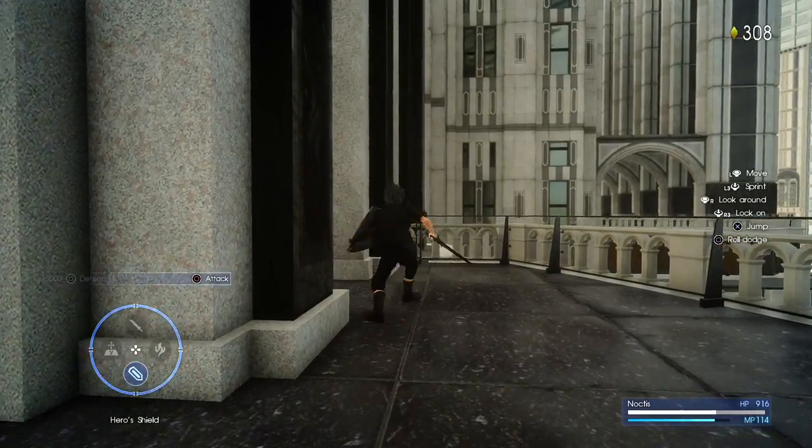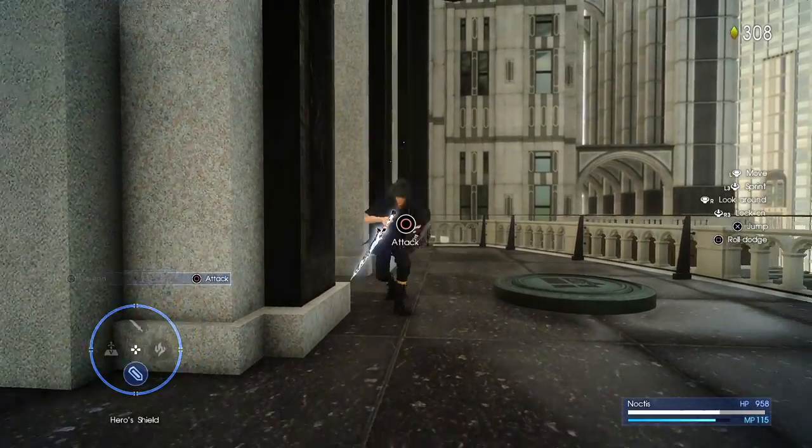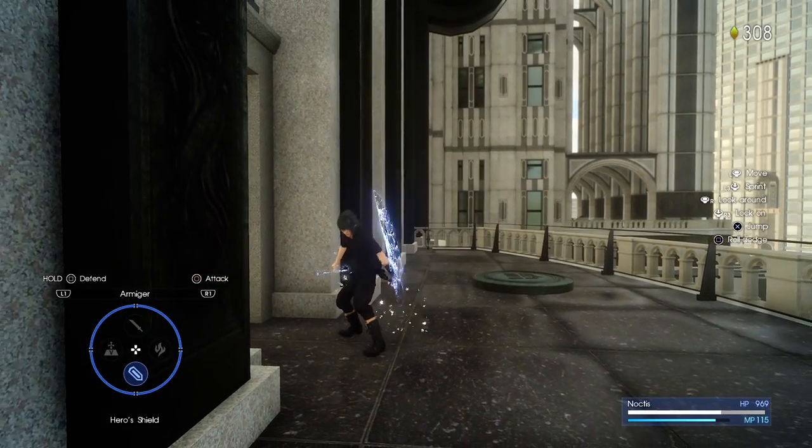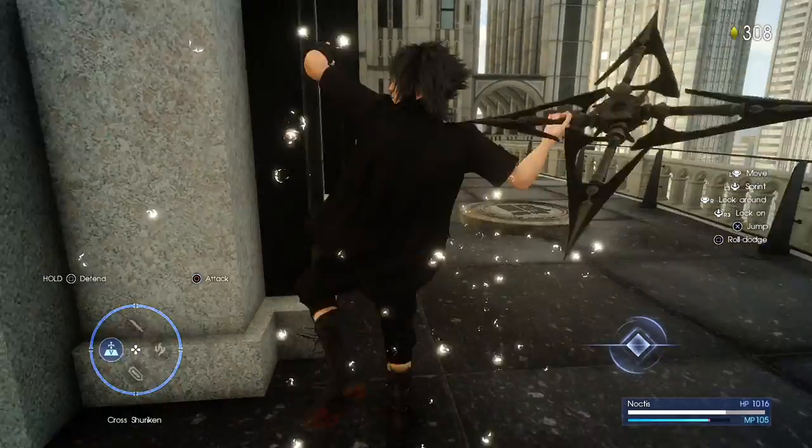The other weapon is the Hero's Shield, which consists of a shield and a sword. It's not too bad, but it's a little bit slow — I would prefer to just use the default sword you're already given. Still, these are two secret weapons and I think they're pretty damn cool. Hopefully you've enjoyed today's video, and until next time, I'll catch you guys later. Peace.